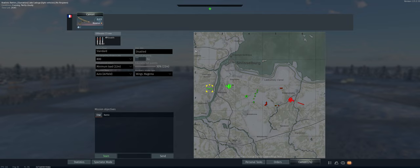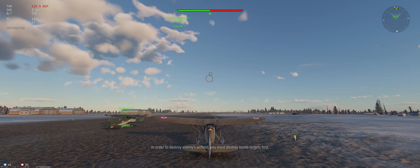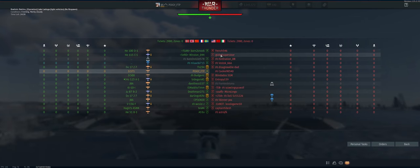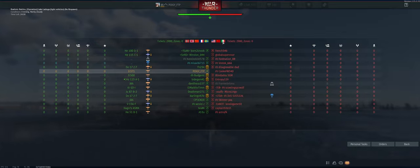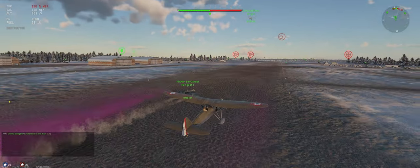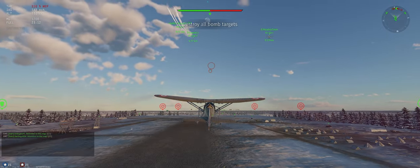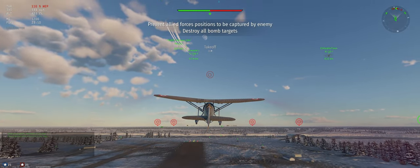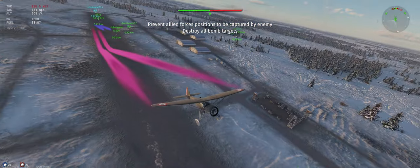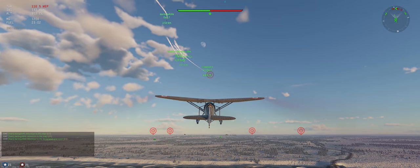The map is Lake Ladoga, which I'm not too familiar with, but pretty much they're all the same in Air RB — go up against planes, there'll be some ground targets to hit. We're up against America, USSR, and Italy. We're going to climb at about 125 miles per hour to try and get the energy advantage over opponents before engaging. This plane climbs pretty good.